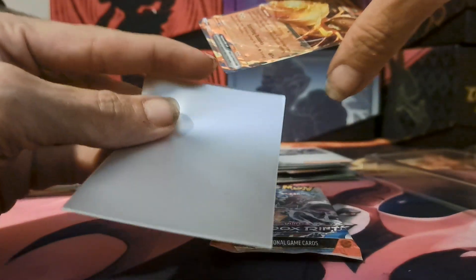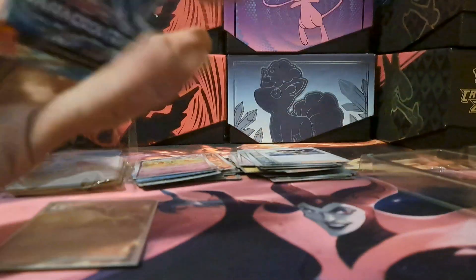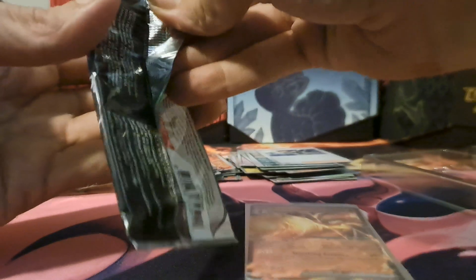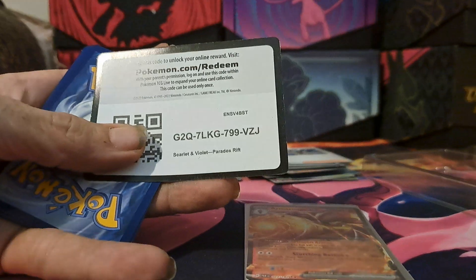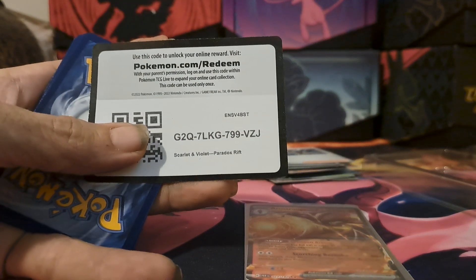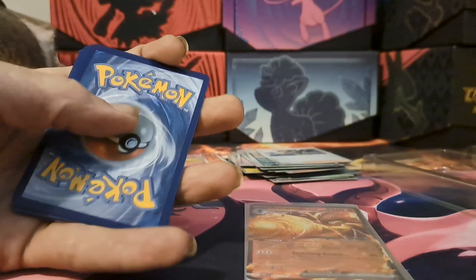Better than nothing — at least we got one hit. Alright now let's see the last pack, magic. Hopefully Paradox Rift gives me something good. Here's your code — hopefully someone gets it. If you get something good let me know, no matter what let me know what you get.